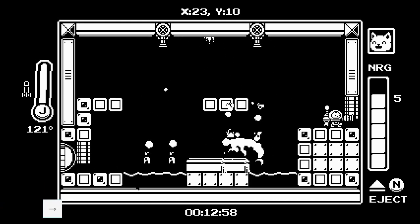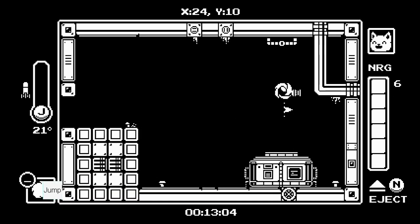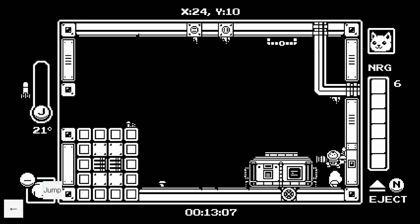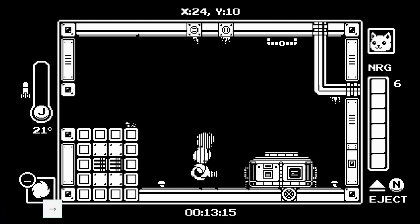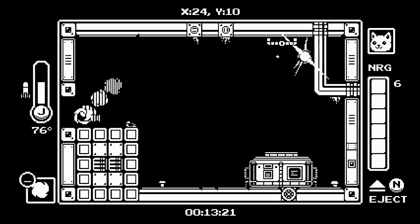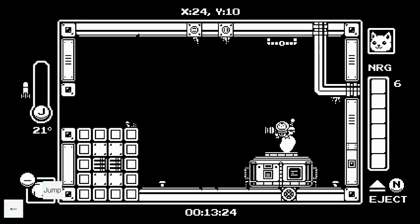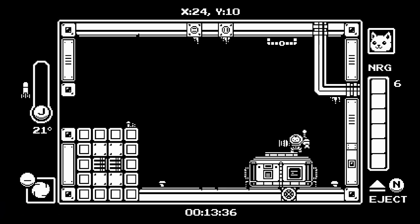Now we have spin boost — spin boost is very fun to use. Similar to how a cat moves faster in the air, you move 20% faster while you're spin boosting, so try and do it everywhere. Other properties of spin boost: when you spin boost and shoot a missile backwards it gives you a big boost. You want to shoot the missile as close to the beginning of your spin boost as possible — basically at the same time — and you'll get a lot of distance.